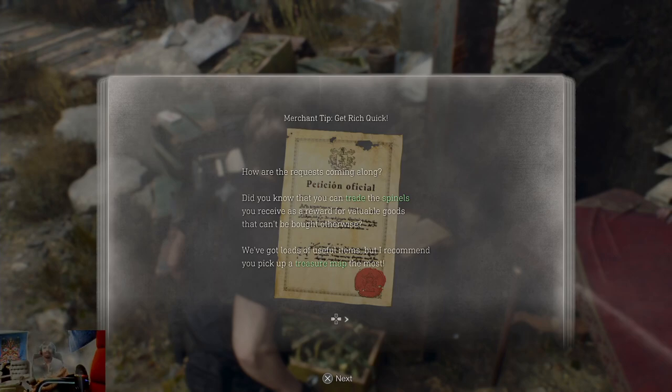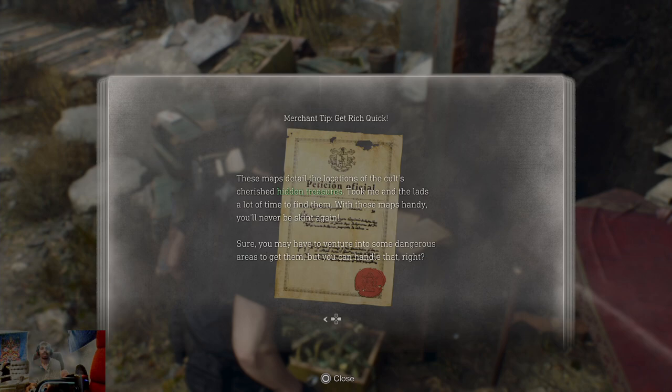Merchant tip — get rich quick. Did you know you can trade the spinels you received as a reward for valuable goods? We've got loads of useful items, but I recommend you pick up a treasure map the most. These maps detail the location of Colt's cherished hidden treasures. Took me and the lads a lot of time to find them. With these maps handy, you'll never be skint again.